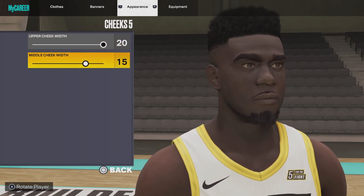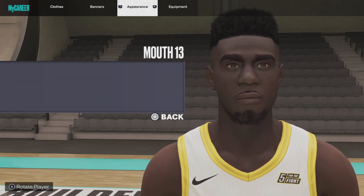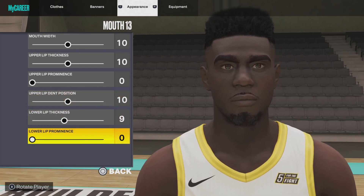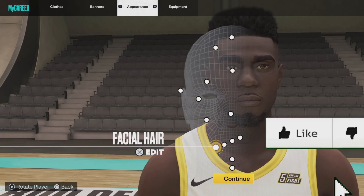Cheeks number 5, upper cheek width 20, middle cheek width 15. Next up, the mouth: mouth number 13, mouth width 10, upper lip thickness 10, upper lip prominence 0, upper lip position 9, lower lip thickness 9, lower lip prominence 0. We're skipping the teeth since you can't see it in game.